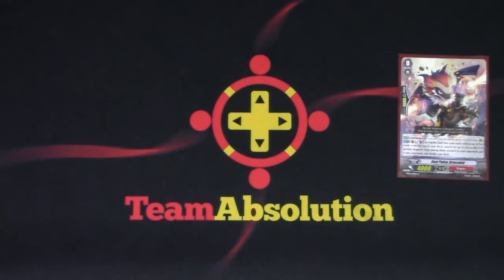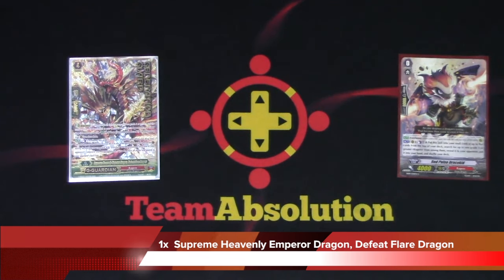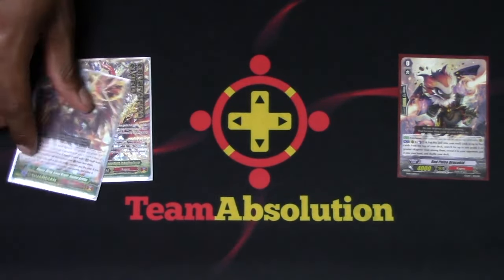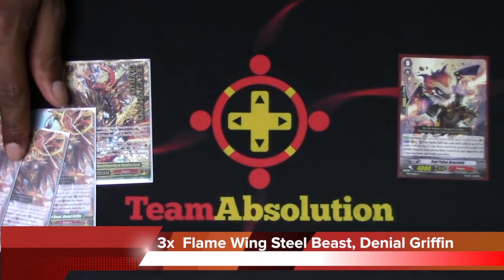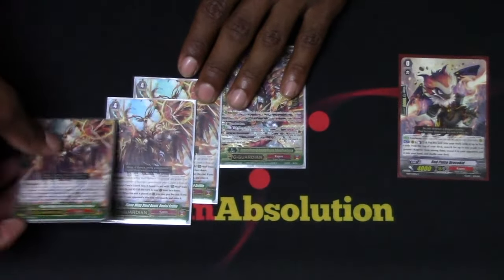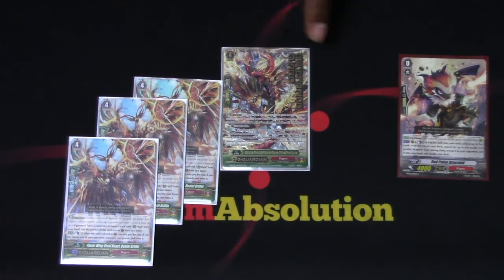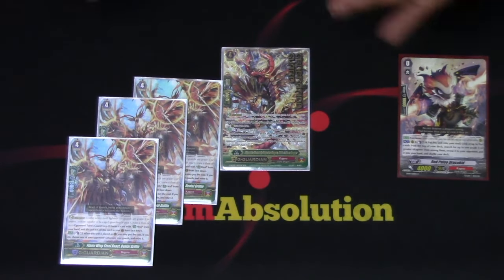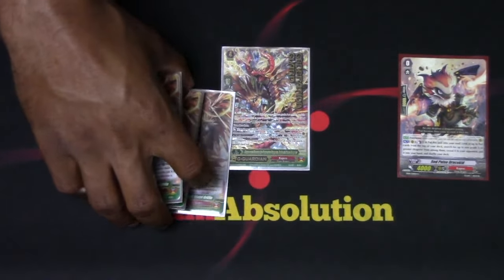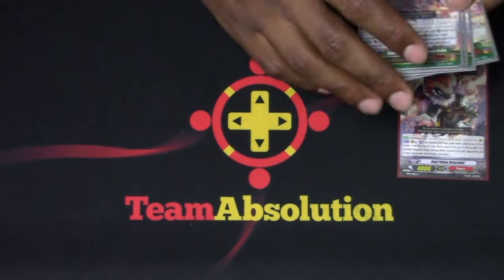Going into the extra deck right off the bat. For G-Guards, I got 1 Defeat Flare and 3 Griffins. Defeat Flare is obviously good for popping the back row and recycling some Overlords. Griffins pop annoying rearguards — you kill them and don't have to worry about them anymore. Nice and powerful.